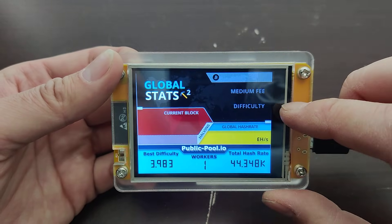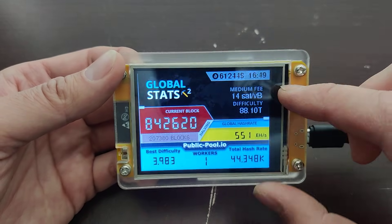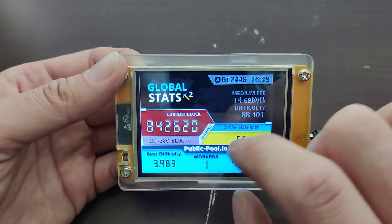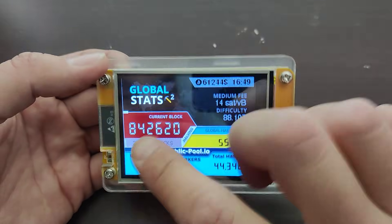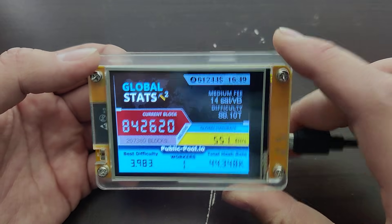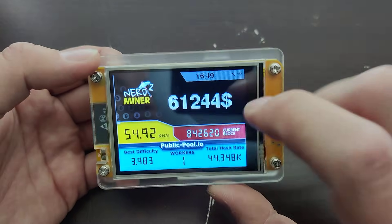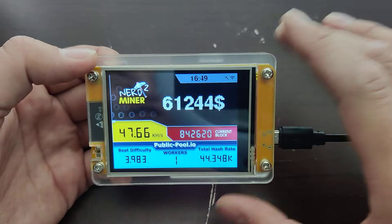The other button scrolls through the screens for you. It tells you what the fees are, the difficulty, the current blocks — that's how many blocks have been attempted — and then the global hash rate, which is crazy. And then the price of Bitcoin, which is $600,000 right now, and that is your hash rate, which is like nothing. There are supercomputers doing it all over the world.